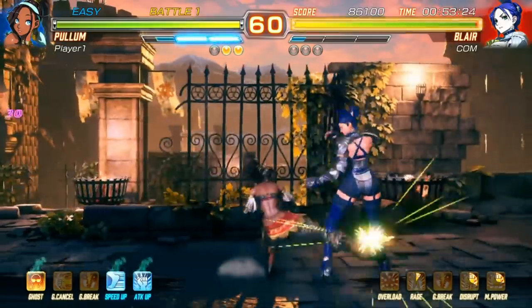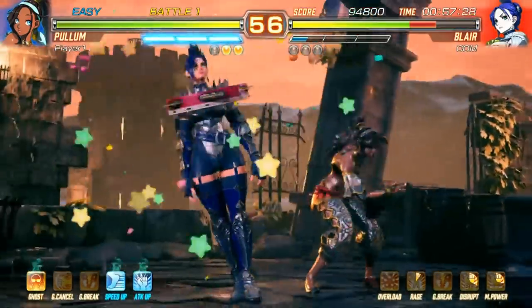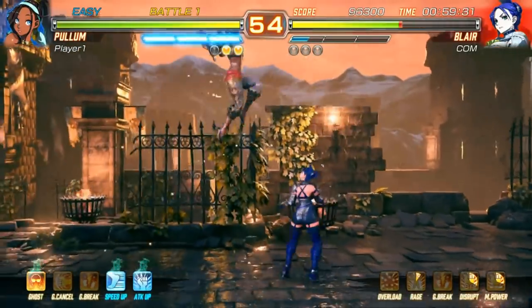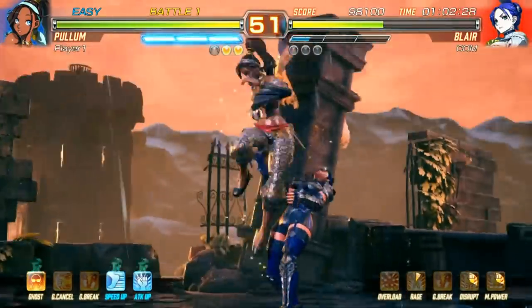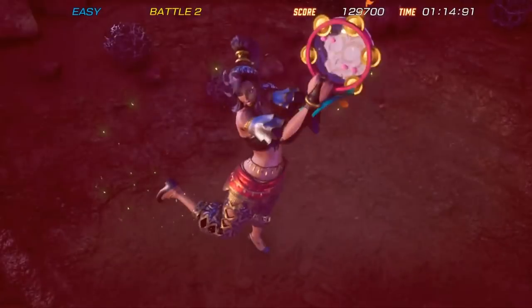The second free character recently released for Fighting EX Layer, Pullum Perna, fits into the lightweight and extremely nimble character archetype. With a variety of dive kicks and airborne mobility, Pullum dances into the fight as a dangerous addition to the game's roster.